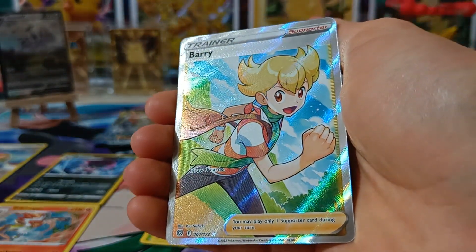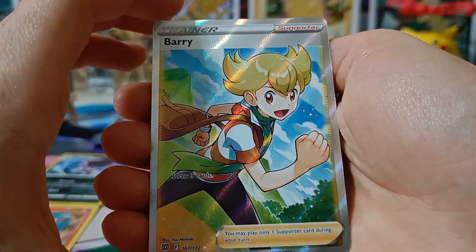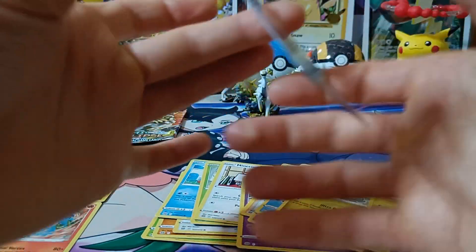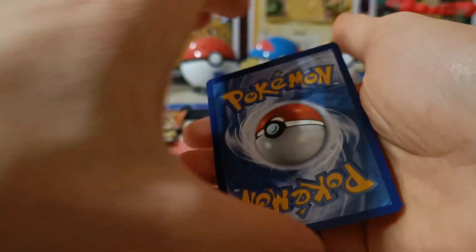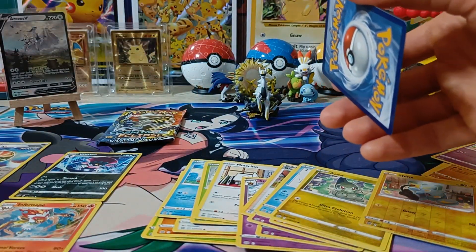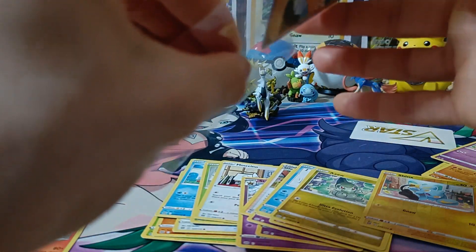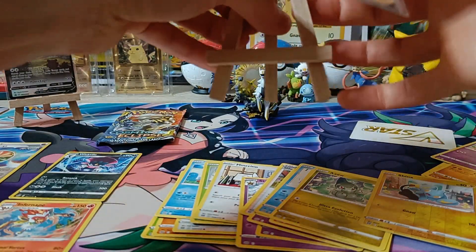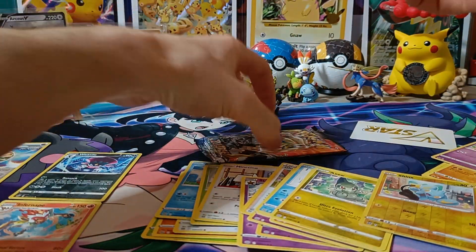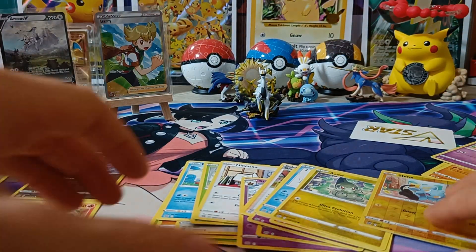Full art Berry — look at that! Beautiful texture card. Centering looks alright, check the back, looks amazing. Let's grab a sleeve — there we go — and put that on a card stand right next to our promo Arceus V.